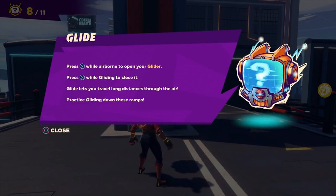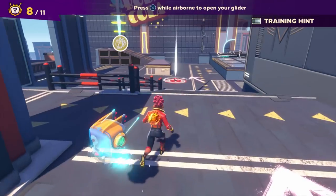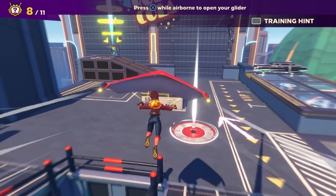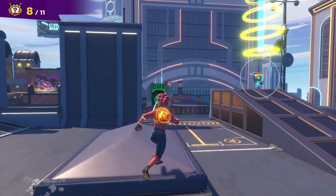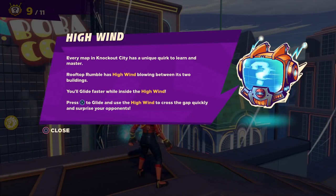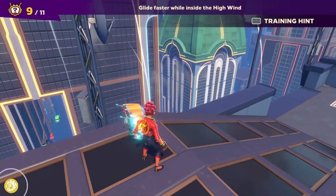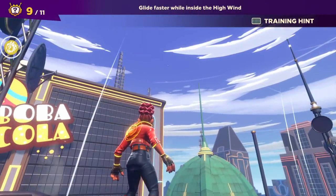Glide: press X while airborne to open your glider, then press X again while gliding to close it. Glides allow you to travel long distances through the air — practice gliding down these ramps. So we actually did this before, we can do it again. That multi-millionaire Malcolm Magpie has been buying up huge chunks of the city. He says he's going to revitalize the place — out with the old and in with the new. If you ask me, that kind of talk is for the birds.